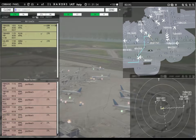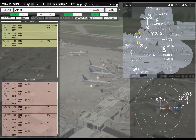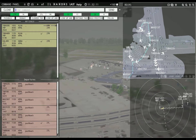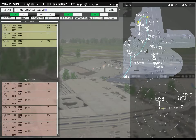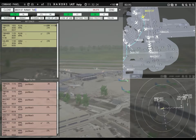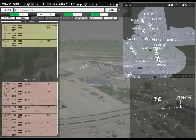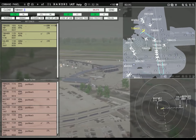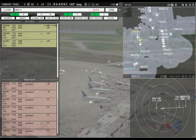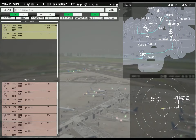Denali 179R7, continue taxi. Globe 459R6, pushback approved, expect runway 35. Fielder 1289R, runway 27L, taxi via Juliet Golf Echo Sierra. Magic 3137, runway 27L, taxi via Juliet Hotel Echo Sierra. Magic 782, pushback approved, expect runway 27L. Really? You just drove off right at those planes? Should have caught that. Magic 2307, continue taxi. That guy's almost down there.